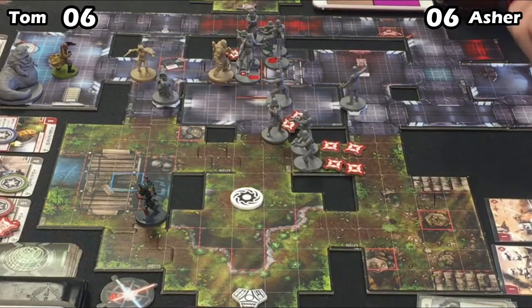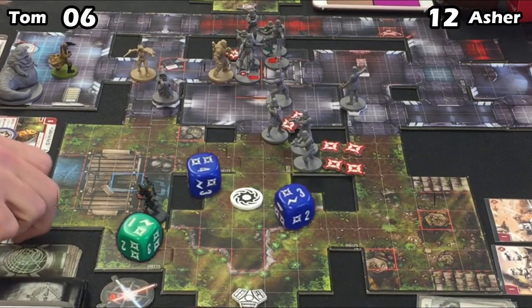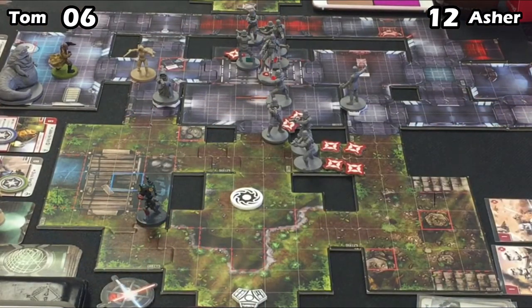Jet Troopers are going to come up and take a shot. Do some damage here — Onar's only got four health left. Onar goes down! Nothing he could do to stop that. Even with Get Down, Onar only had four health left. That's a big swing.